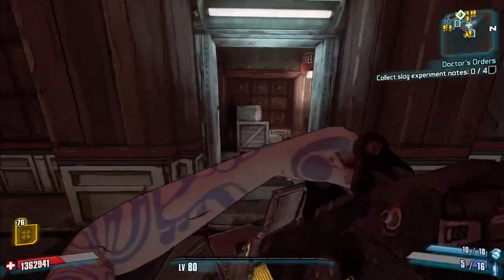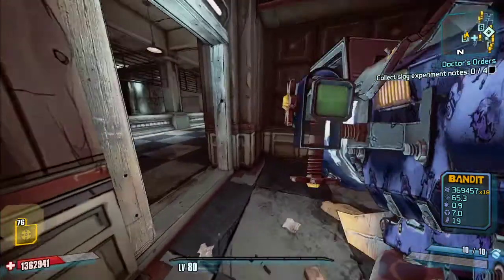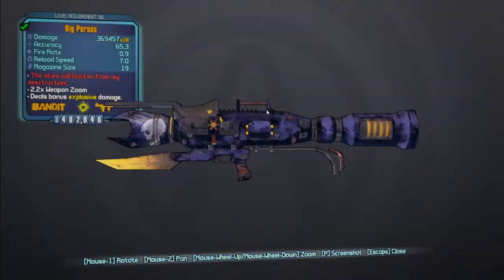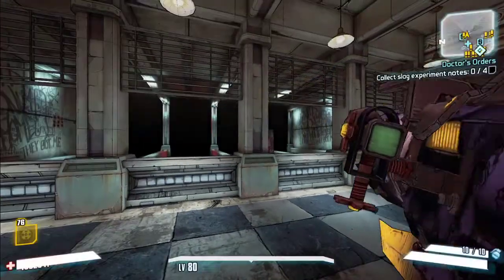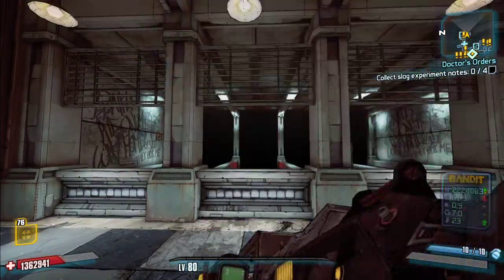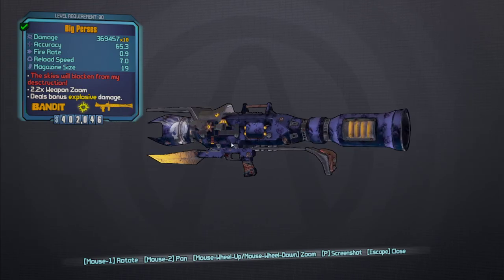So that's the Helix. The Perseys has slightly different stats — the accuracy and mag size are a little different, but you can see it's got 18 rockets here. You can again see the double shot. Also this one does not always spawn with the Bandit barrel, which will change your stats.